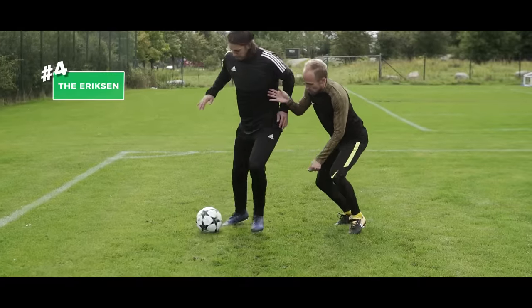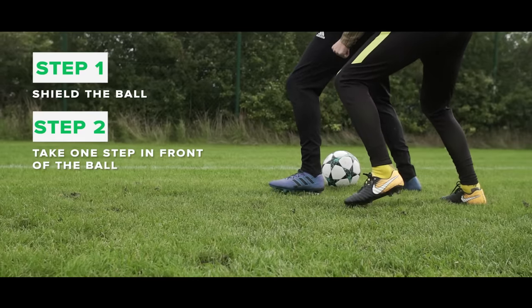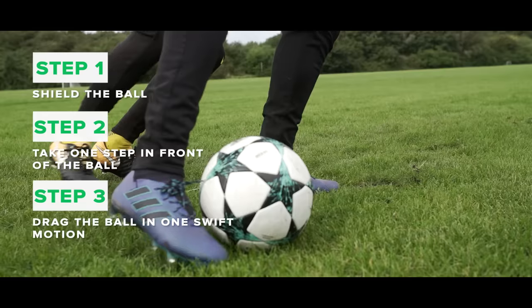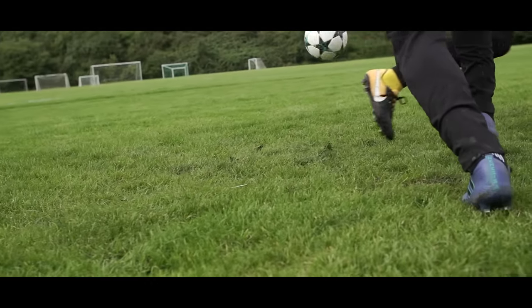Number four: the Ericsson. Use your body to shield the ball. Take one step in front of the ball with your weak foot. Now drag the ball in one swift motion while twisting your body and let the ball go through your opponent's legs. Do you need a plug to fill that gap, mate?